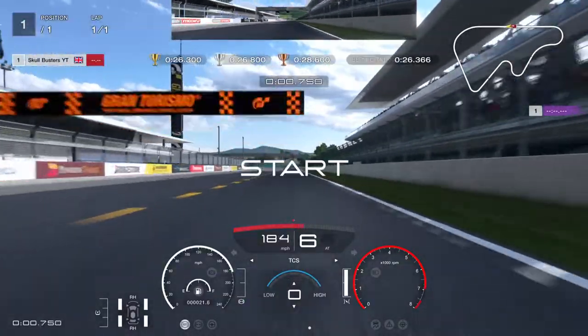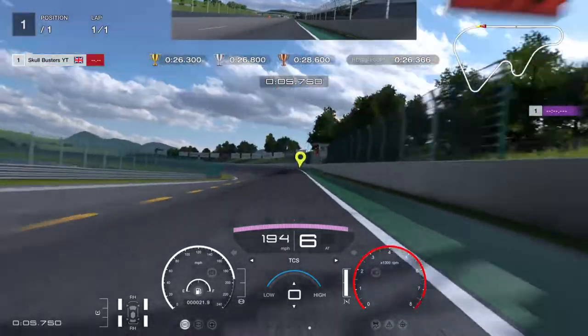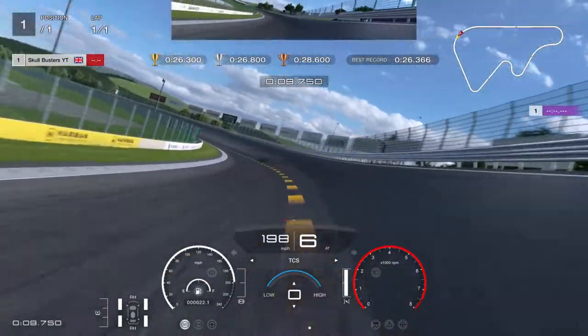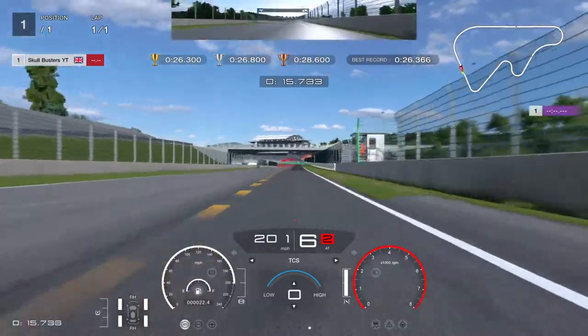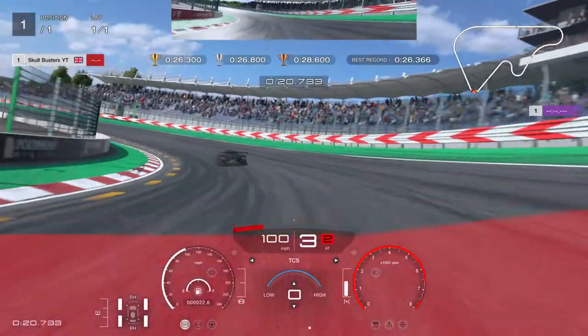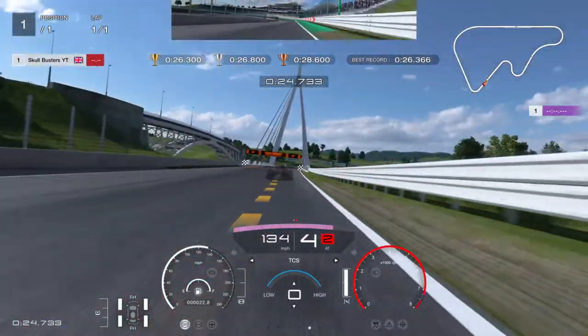Here we go, Sector 1. So try and keep it as high as possible, gaining your speed and then come slightly down, meet the racing line, try and keep it at 199mph. Then what you need to do is keep it as high as possible to keep the momentum above 100, keep the speed above 100 to get the corner.